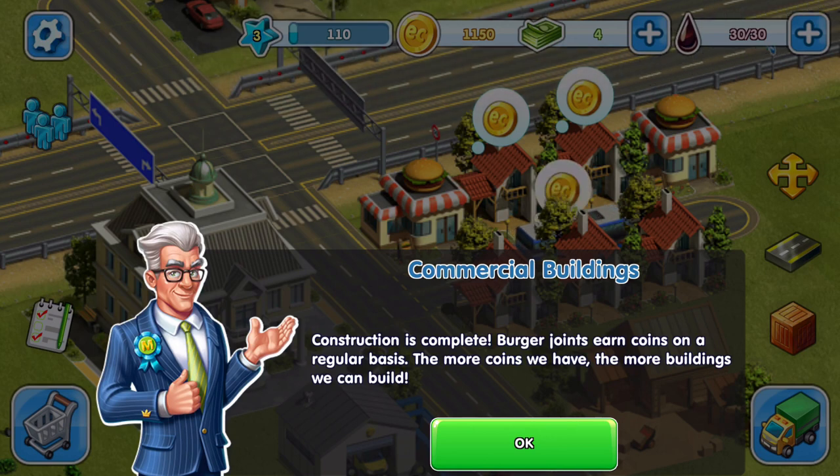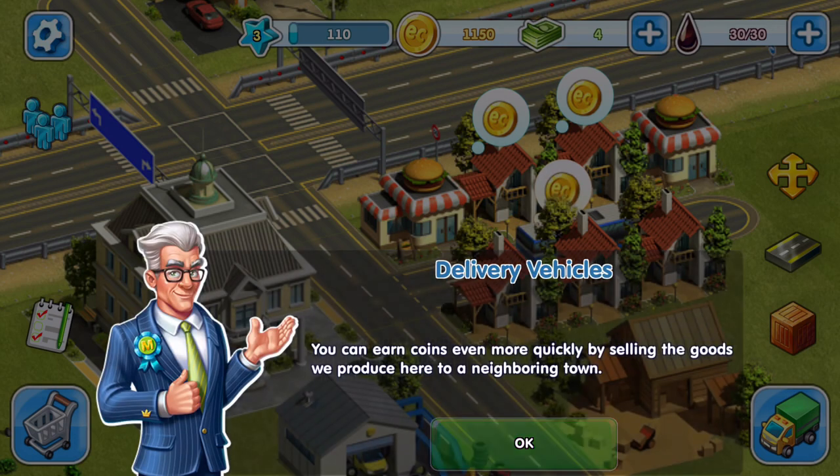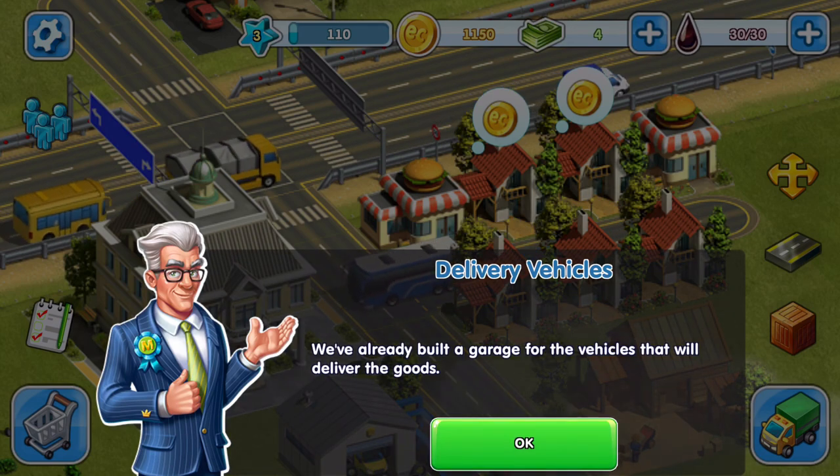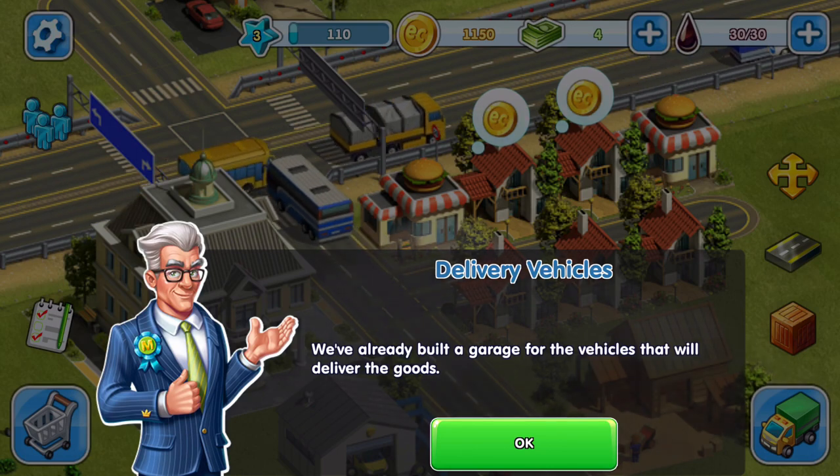Burger joints earn coins on a regular basis — the more coins we have, the more buildings we can build. You can earn coins even more quickly by selling the goods we produce here to our neighboring town. We've already built a garage for the vehicles that will deliver the goods.